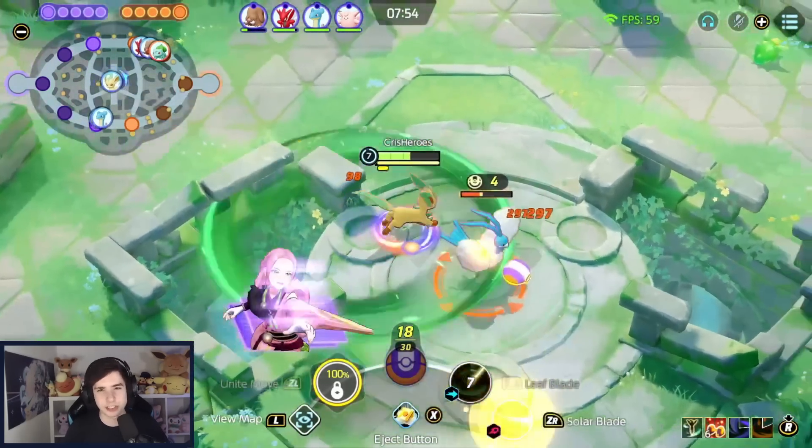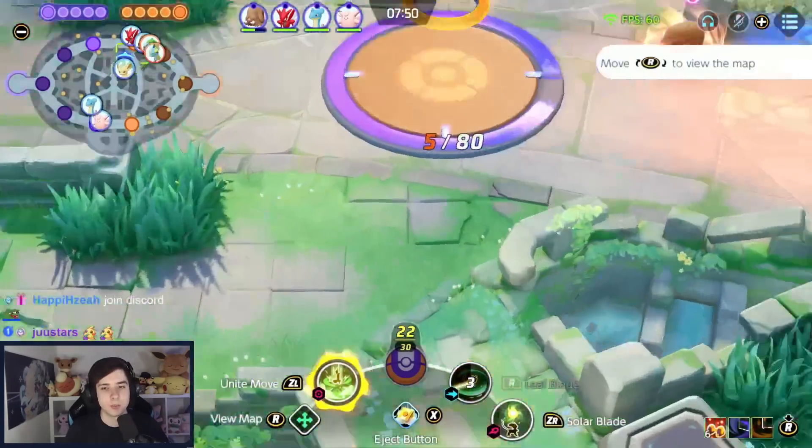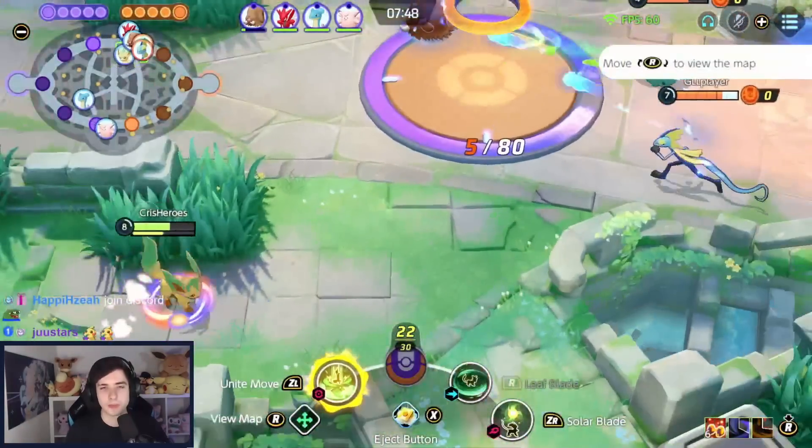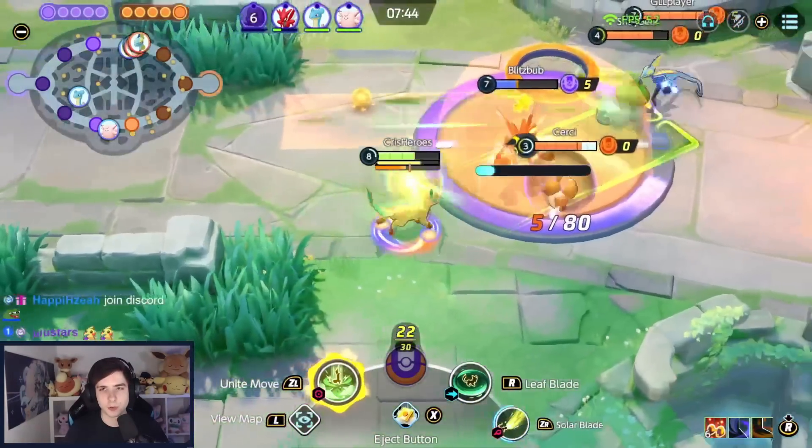That's a big reason why Leaf Blade is better than Ace. I saw some people try Ace and Solar Blade in the same build, but Leaf Blade allows you to have many more Solar Blades in teamfights, which scales much better. Again, if you charge it up manually you don't get cooldown reduction, but building it up through Leaf Blade is the way to go.